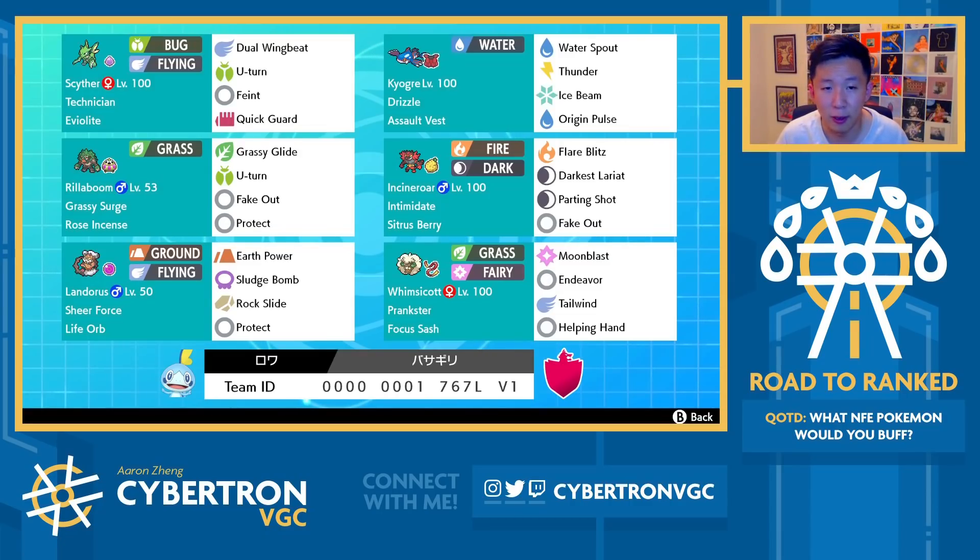And then finally you've got Assault Vest Kyogre. AV Kyogre is pretty interesting — it's not exactly the most common item. At this point we've used Scarf, Specs, Mystic Water/Sea Incense, and so AV here is another viable item. The main value of AV is that you take attacks pretty well. Three or four of the most common restricted Pokemon are special attackers — Kyogre, Xerneas, and Calyrex Shadow Rider. With AV, you can take hits from them a lot easier, and they often need two, if not three, attacks to KO Kyogre. As a result, you can retaliate back while tanking attacks and still dealing large damage, and it gives room for a fourth attack.